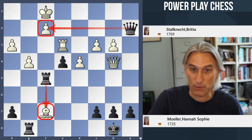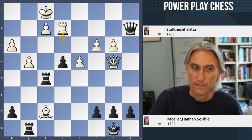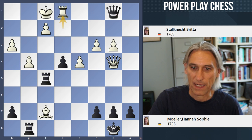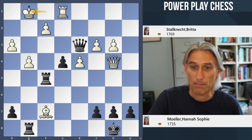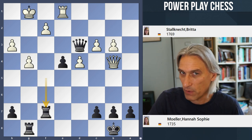So if, for example, white defends with rook e2, then a check. The rook comes back, a check, and then black simply takes the bishop. Now black is a whole rook up, and that's got to be winning.